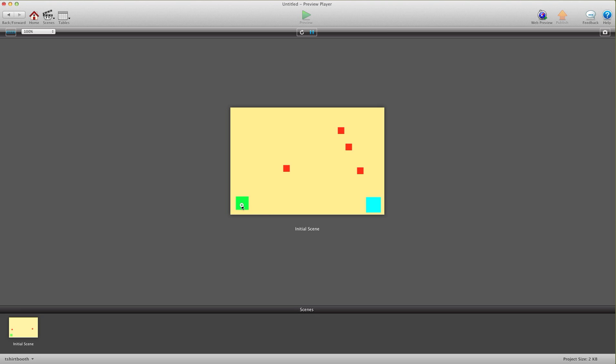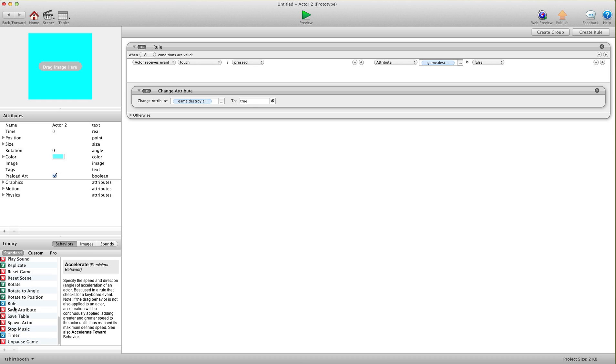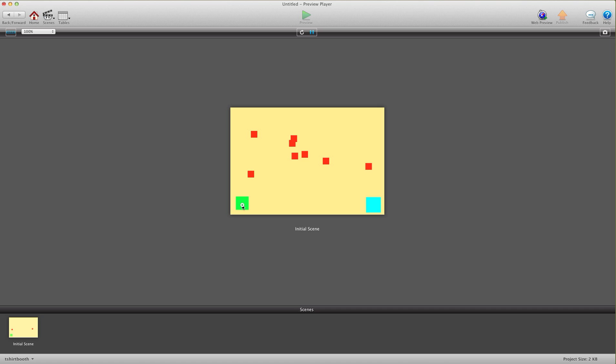I hit preview and put some of these bad guys on there — you see they're not destroying, but as soon as I hit this button they all die. I can create more but they're still dying. The reason for that is we need to set the attribute back to false. In the button we're going to add a timer — after 0.1 seconds, run to completion — and copy the behavior in there and set it to false. Now I can spawn all these guys, press the button, boom they're all dead, and spawn more again, boom they're all dead.